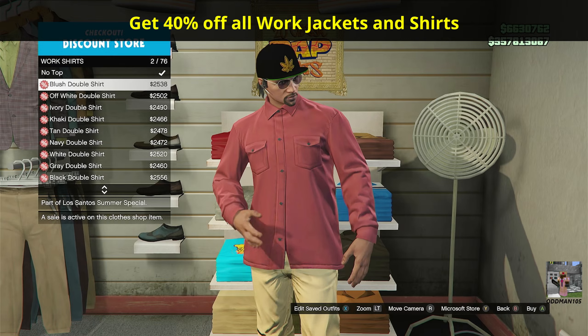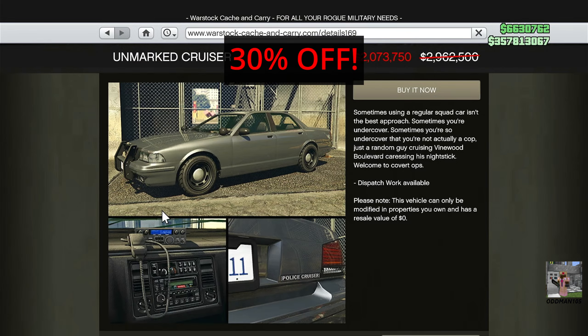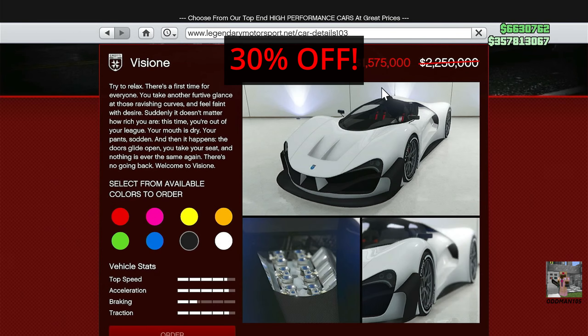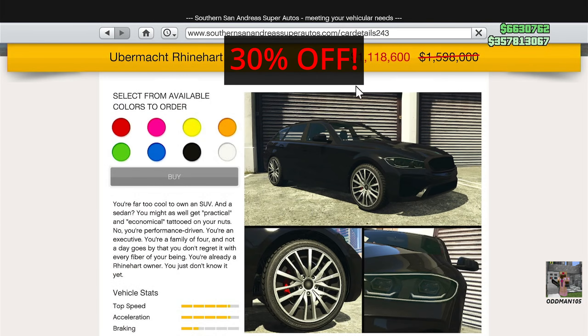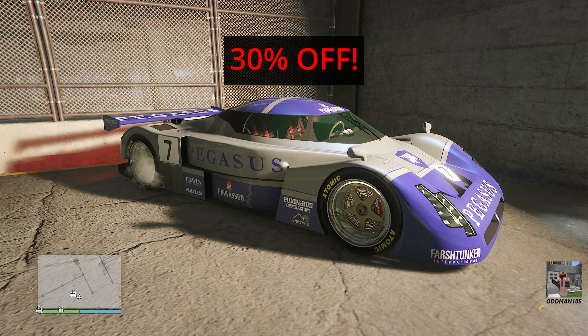Other discounts this week include a 40% discount on all work jackets and shirts. Vehicle discounts include 30% off the Vapid Unmarked Cruiser, 30% off the Gallivanter Baller ST, 30% off the Grotti Vizion, 30% off the Ubermacht Reinhardt, 30% off the Truffade Z-Type, and 30% off the Annis RE7B.